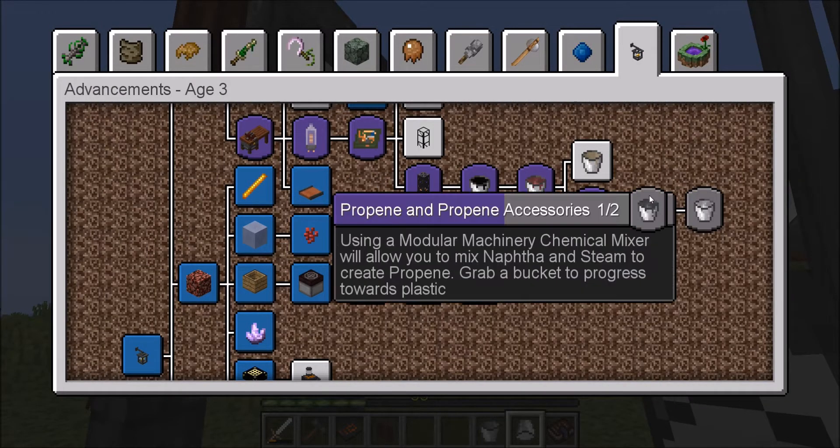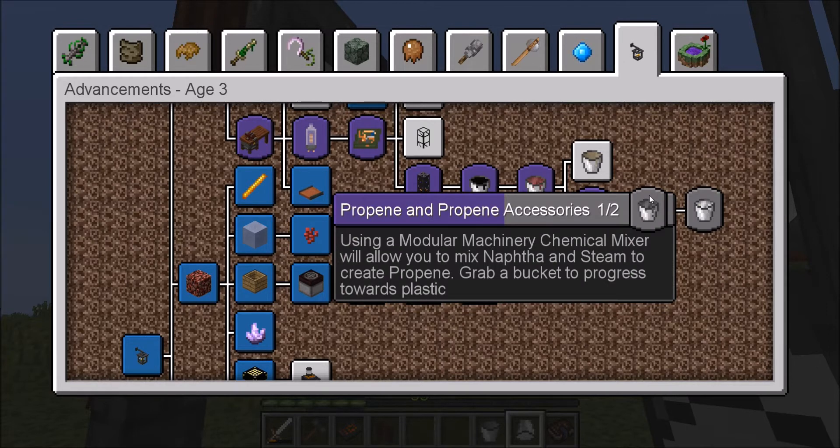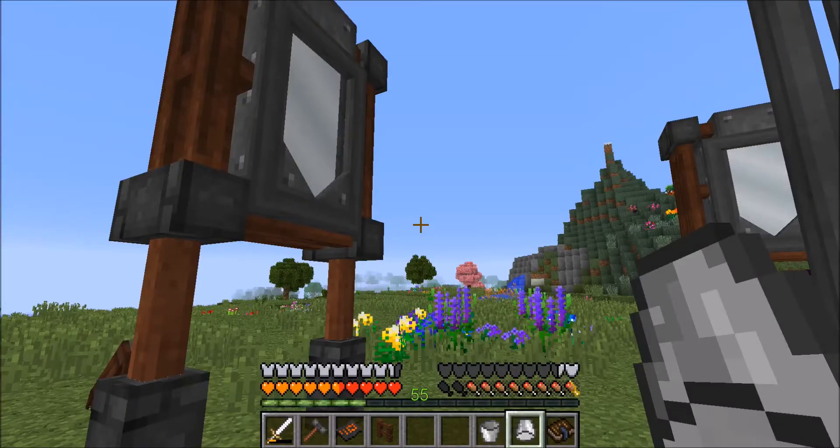I've got the bucket of steam, yay! Now we need to move on to propane and propane accessories. So now we need to use the modular machinery chemical mixer to allow me to mix naphtha and steam to create propane. Grab a bucket to progress towards plastic. Cool.